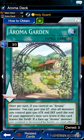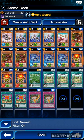And remind yourself: once per turn, if you control an Aroma monster, you gain 500 life points. Also, all monsters you control gain 500 attack and defense. It didn't say specifically just the Aroma monsters — as long as I have an Aroma monster on the field. And I have nine monsters total.